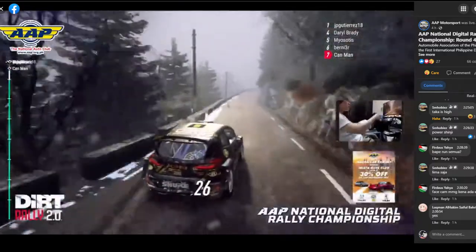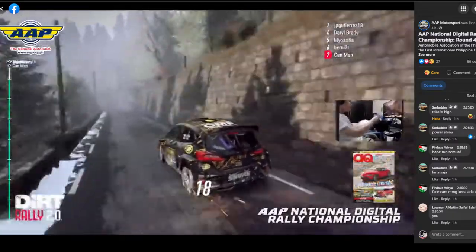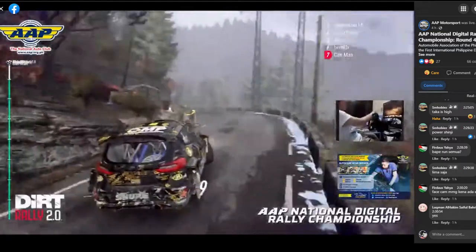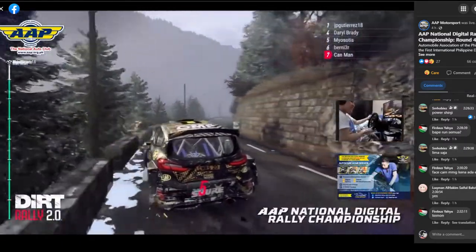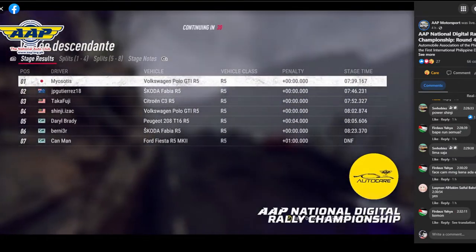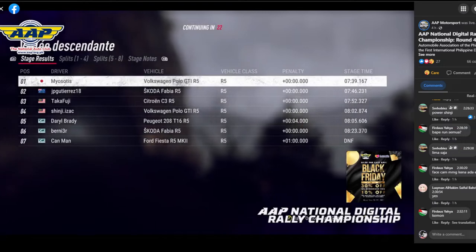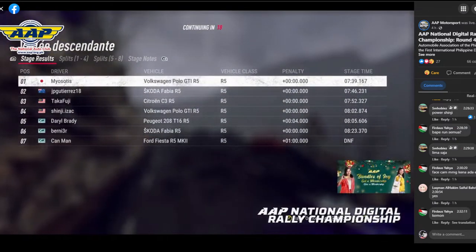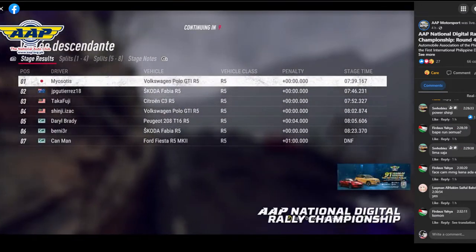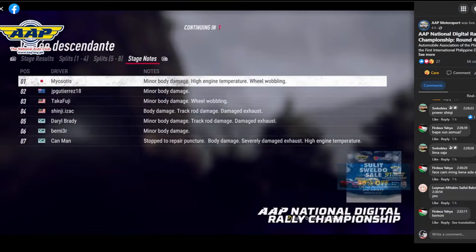He has less than 30 seconds to go and he gets a flat again — two flats! He's not going to make it. Nino Arakawa at 7:39.16, Joy Gutierrez at 7:46.23, Takashi Fujiwara at 7:52.32, Shinji Isak at 8:02.87, Daryl Brady at 8:05.60 with a four second penalty, Bernie Ronquilio at 8:23.37, and a DNF for the Can Man with a one minute penalty.